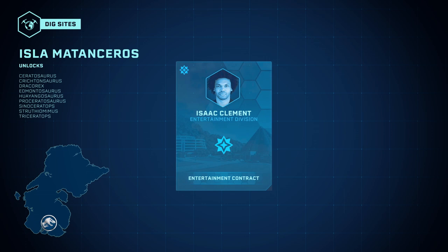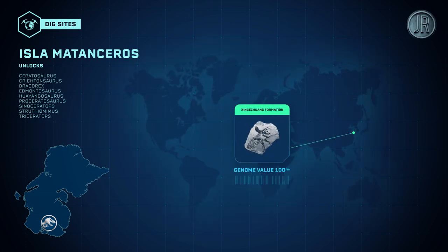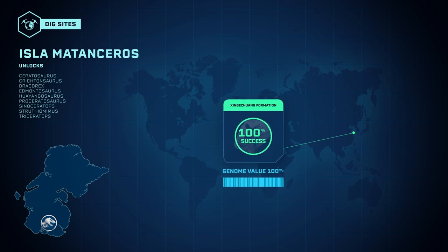By investing in the entertainment division of Isla Matanceros, you can unlock the search for its fossils. They can be excavated from a single site in Asia.